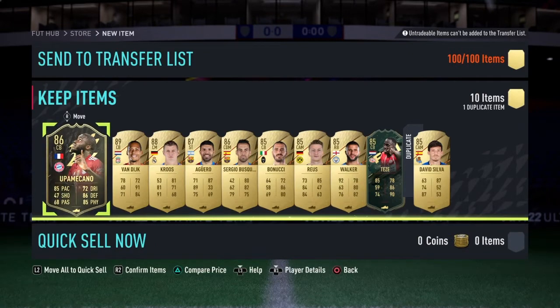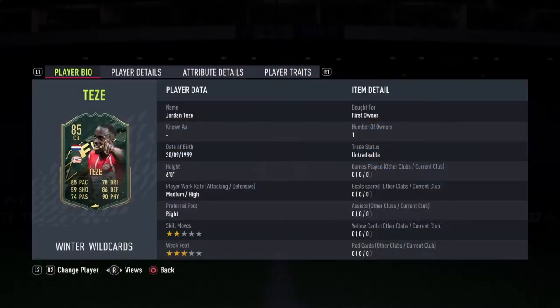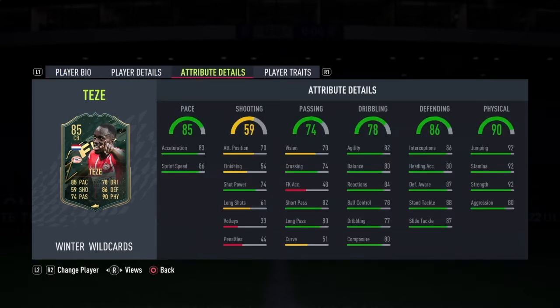What a pack! What a pack! Who's this guy? I haven't seen this guy in my life. Who are you? He's Jordan Teze — medium-high work rate, right footed, two star, three star, medium-high work rate. 93 strength which is lovely, 92 jumping. He must be in the mini release then.